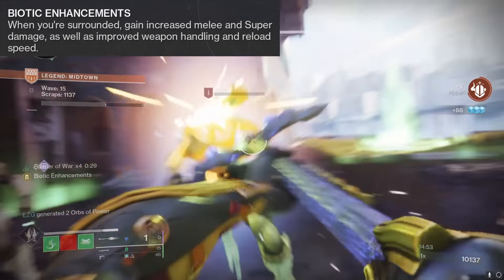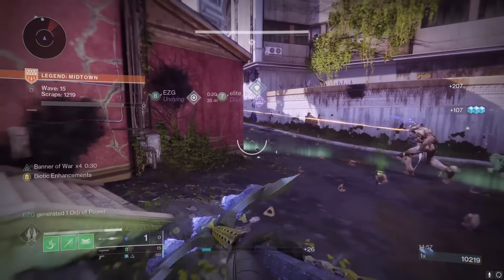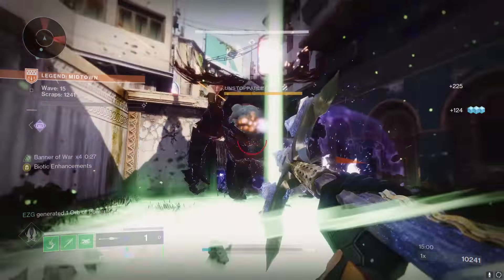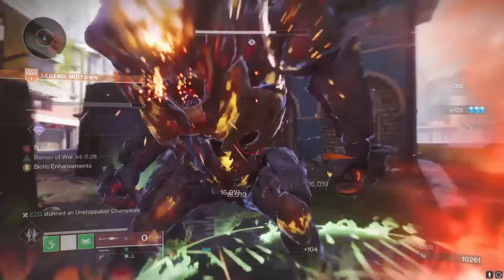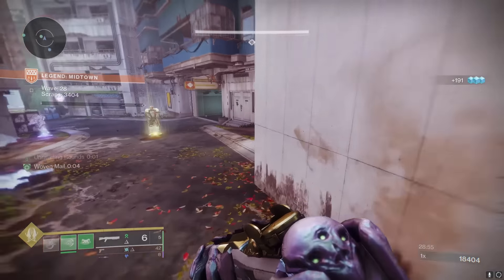When you get that Biotic Enhancements buff from being surrounded — which is literally effortless in Onslaught mode — you get doubled glaive melee damage. As the Cross's build had Wyrmgod Caress instead, which gives you a much higher damage ceiling potential, but you have to rack up those stacks.